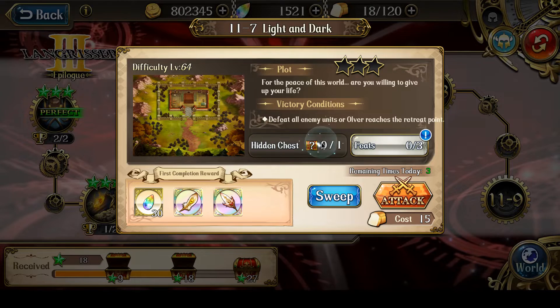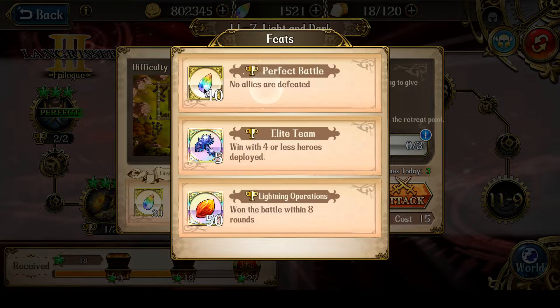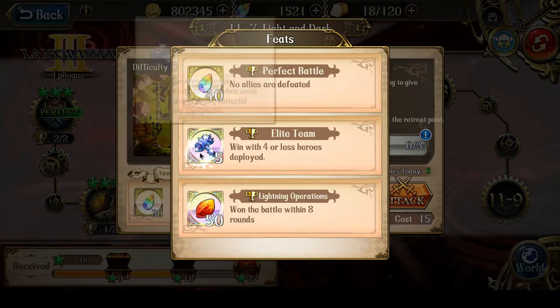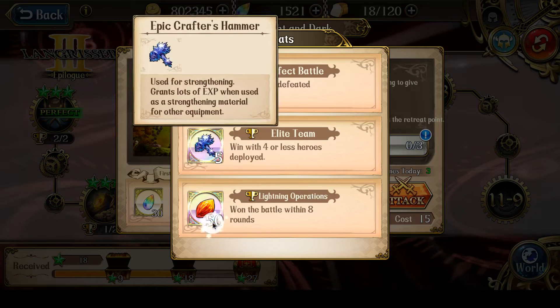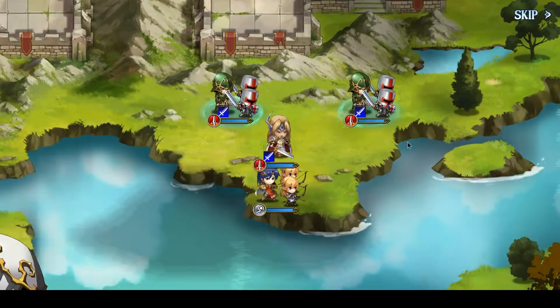So for this fight, grab the hidden chests, and the three feats are: no allies are defeated, elite team, win with four or less heroes deployed, and lightning operations — win the battle within eight rounds. These two totally conflict: elite team and lightning operations, but I suspect this one needs two attempts, but we'll see.